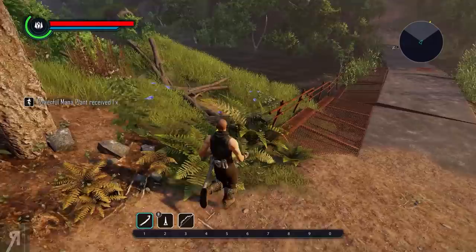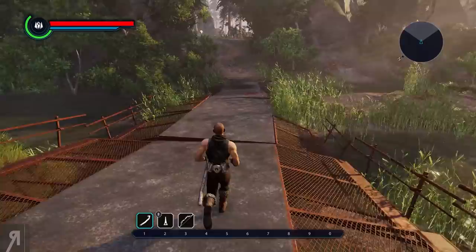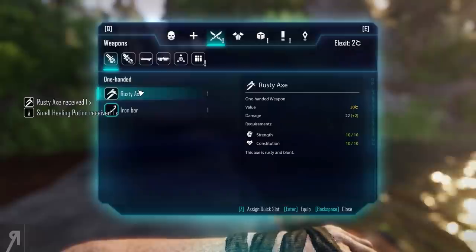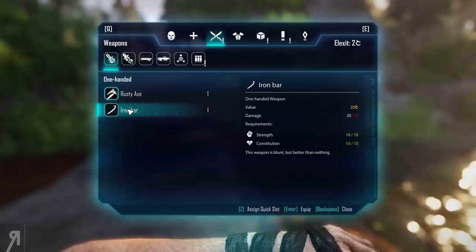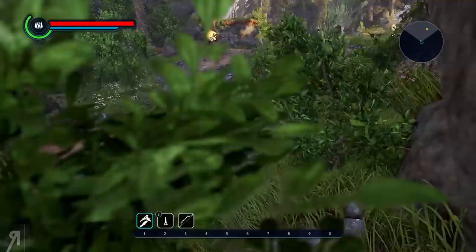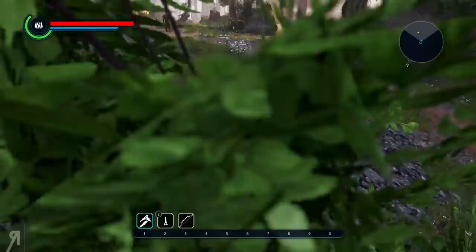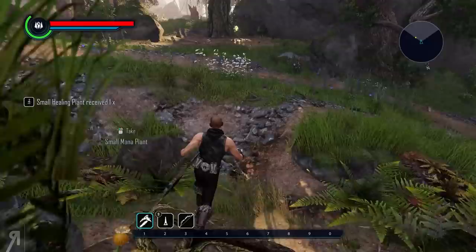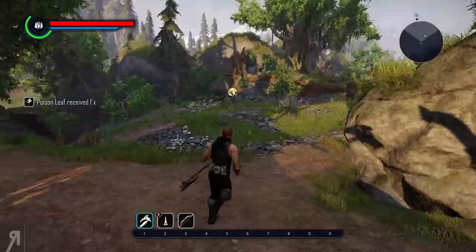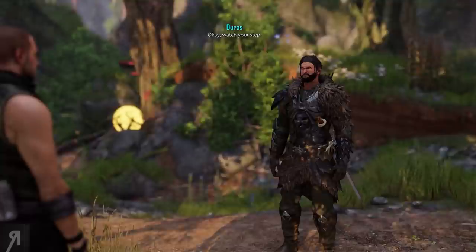There's also a powerful mana plant. Duras has gone way ahead of us, but that's okay, because we need to pick up some things like this rusty axe, for example. It has 22 damage instead of 20 — a minor upgrade, but still better than nothing. I'm bound to miss something, I'll admit. There's not really anything I can do about that unless you look around everywhere. I also picked up a poison leaf. Let's go over to the main road — he does wait for you.